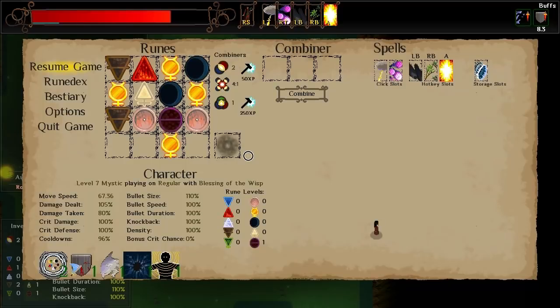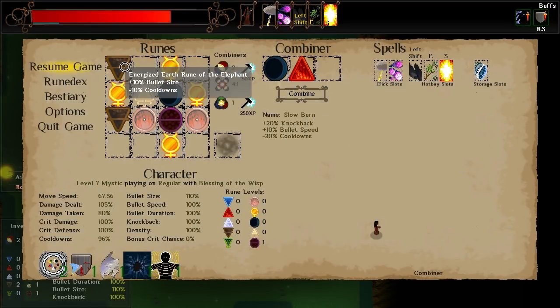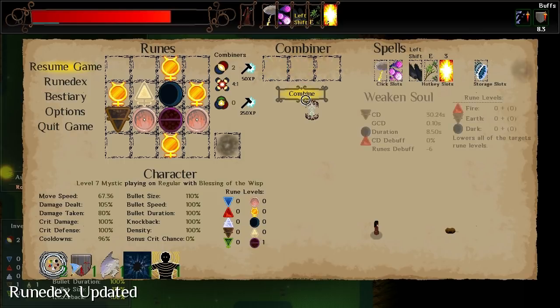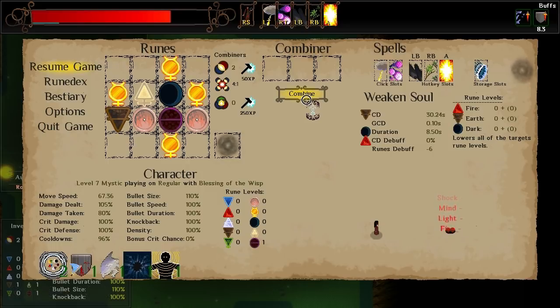So we've got a lot of extra rune drops, we've got the dark runes. I might actually be able to do another Nova — Fire, there we go, it was Fire Dark Earth. What's this? Weakened Soul. I don't think that's the one we were thinking of — interesting debuff though. Whatever.